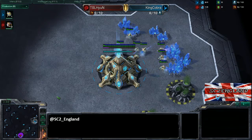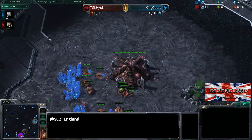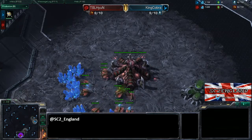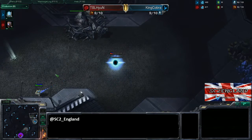Game one Hyen took it really convincingly. Cobra went for a nice attempt at an immortal sentry — it was six or seven gates backing it up — but Hyen just flooded with units and absolutely went for it to the max.